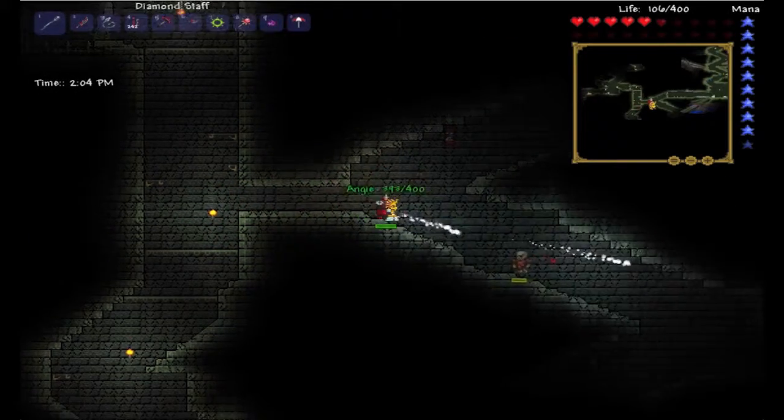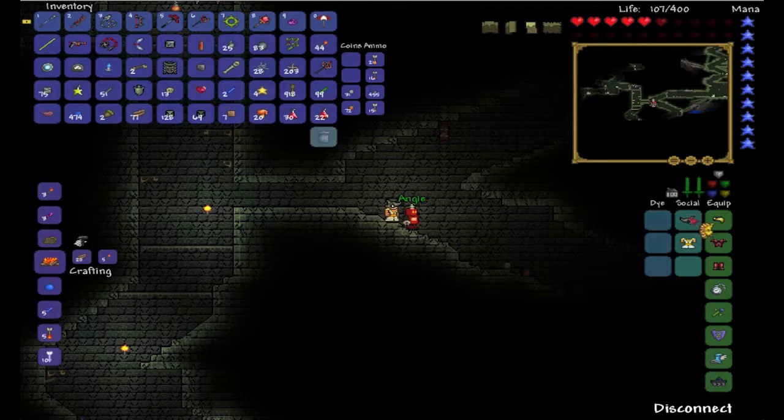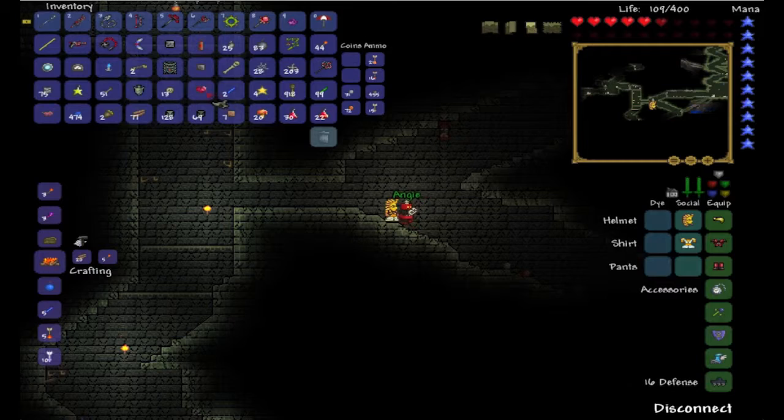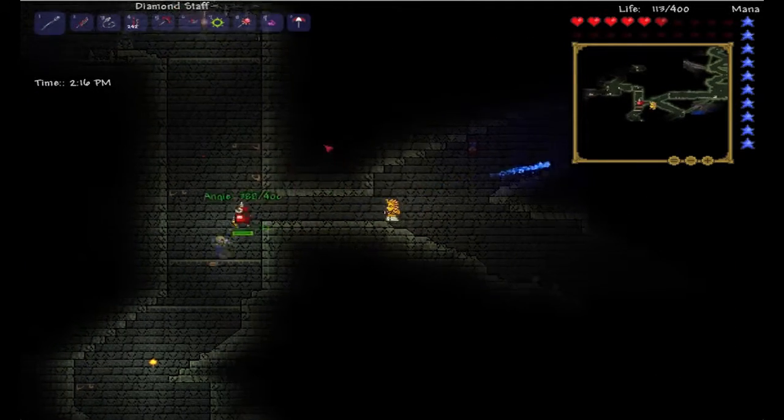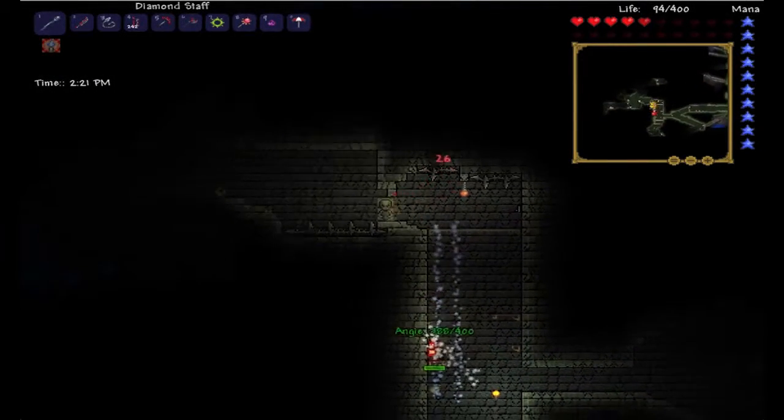That helmet's not very useful but it looks cool — check this thing out. You look like a rhino. I like the Pharaoh better. There's another path we could have taken down there but I want to see what's over here.